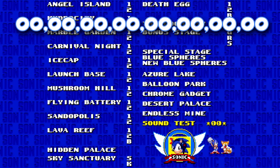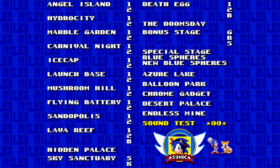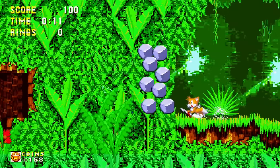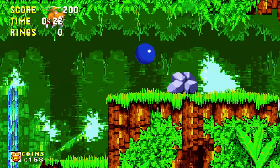And the last one — 0-0-0-0-0-0-0-0-0-0 — is supposed to remove all rings, items, and special stages. Everything is just gone: rings, shields, special rings. Playing like this could be a real challenge. And that's all the codes in Sonic 3.